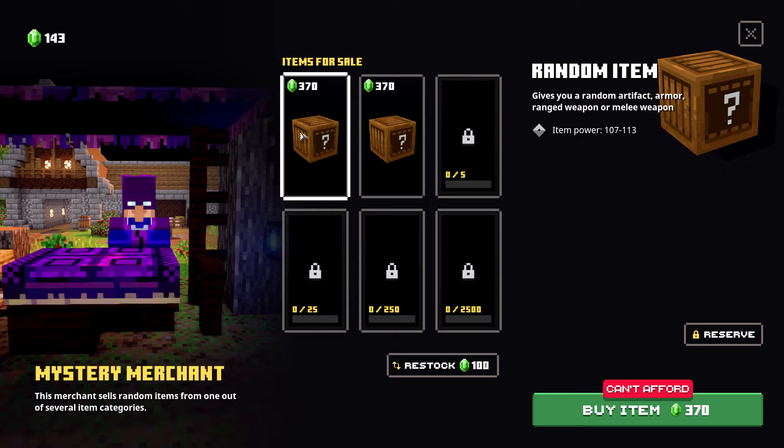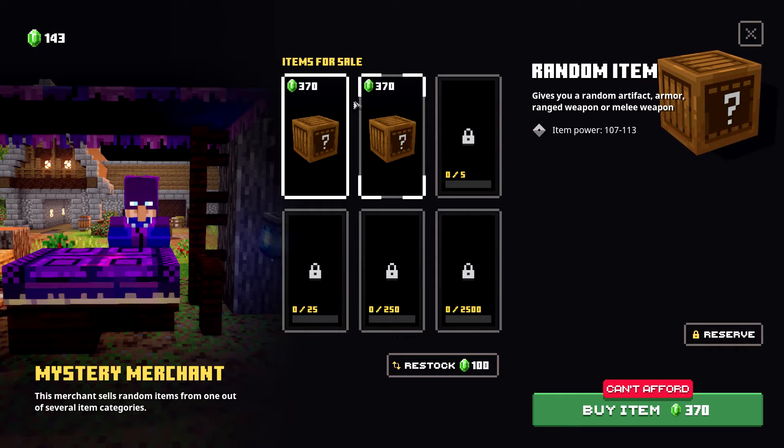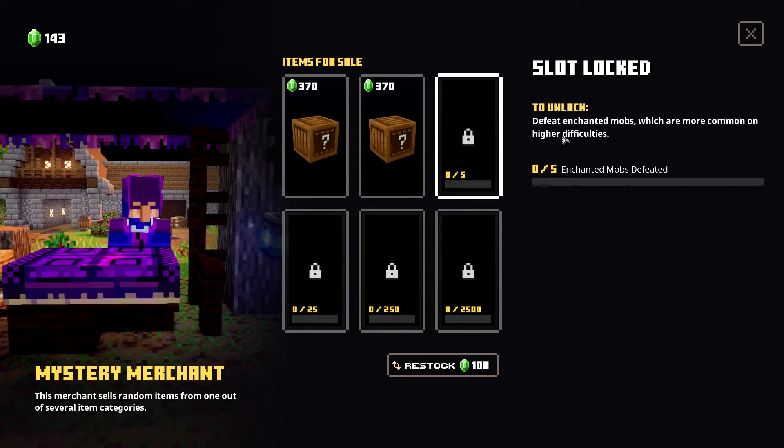The mystery merchant price is higher than it was — 370 for a random item — but it tells you the item power range, which is 107 to 113 for mine right now. It could vary depending on item levels. The last unlock slot for the mystery merchant costs 2,500 enchanted mobs.